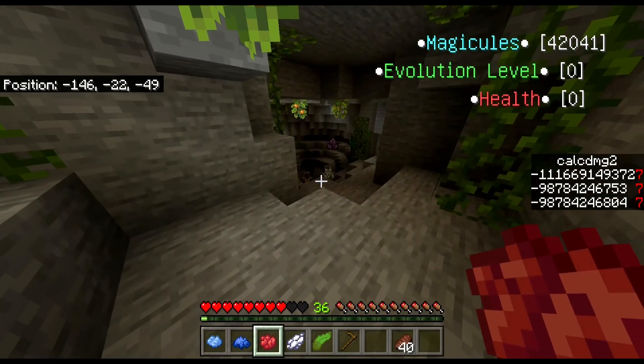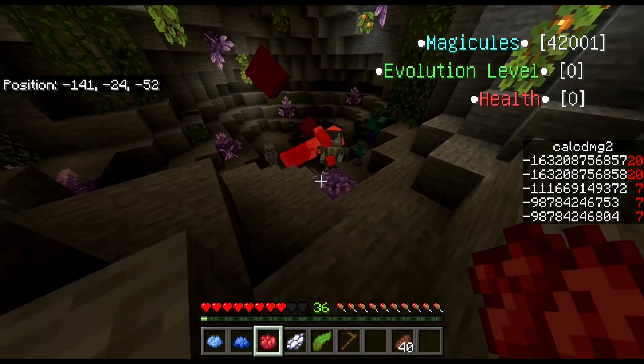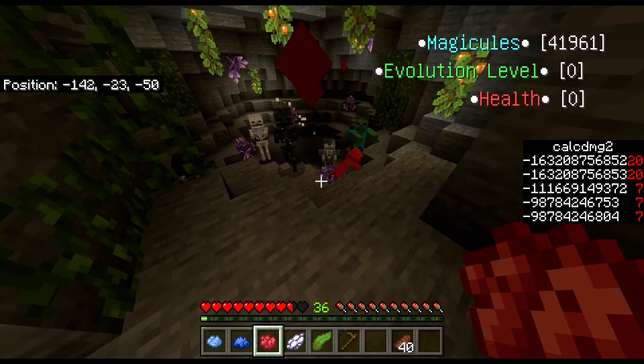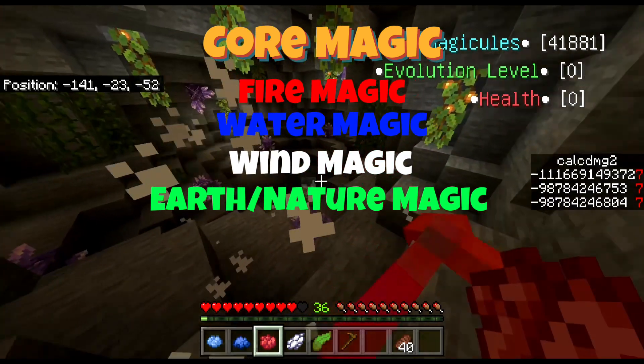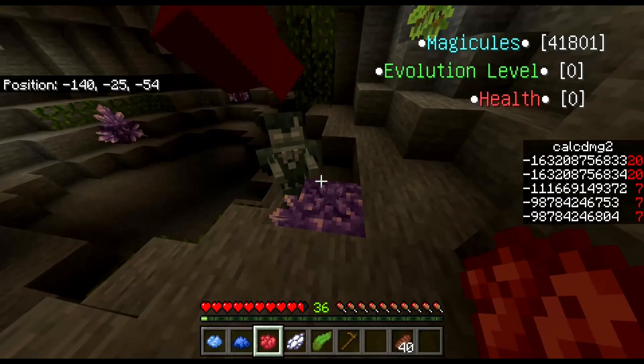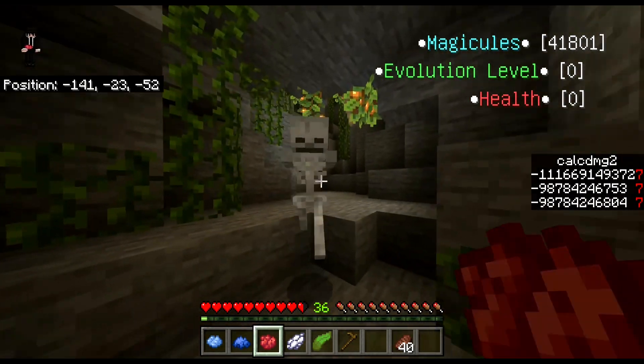There's beginner magic, which is what I call core magic. Core magic is the basic elemental magics that the user will have, but the user will only have one type of core magic — or at least that's the goal.